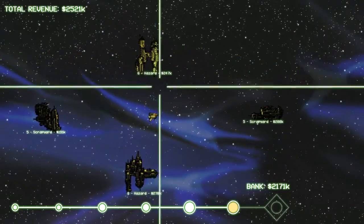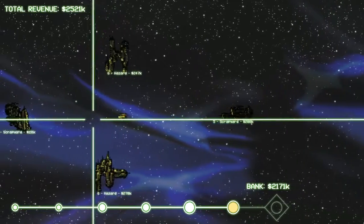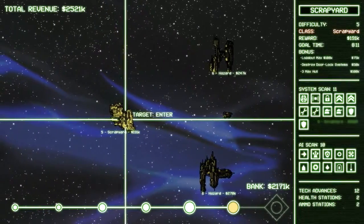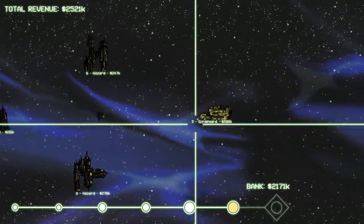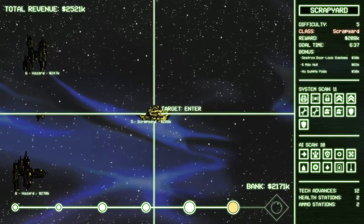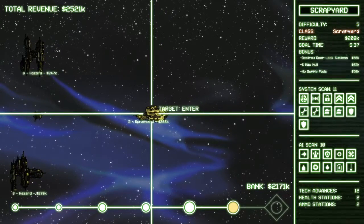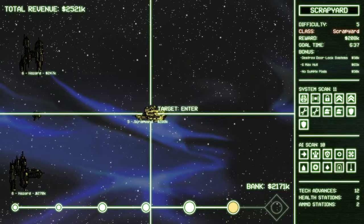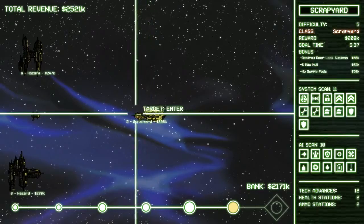All sorts of baddies are starting to pop up. We do have a bunch of money. Now it's all about having the right tech to finish the game. Unless you're going for a high score, in which case the cheaper you can win the high-reward missions, the better. Six hull, no supply pods, destroyed door locks — that seems fairly simple. Armoring's easy to destroy, but totally a pain in the butt. Six and a half minutes — alright, we can manage that.